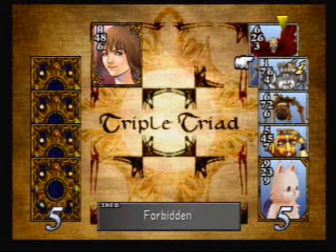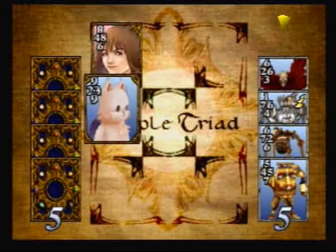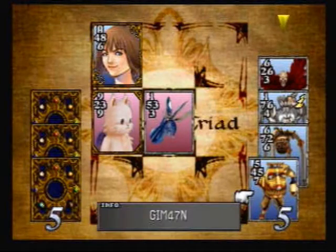At this point, it helps if you grinded for all the cards that we grinded for, because you want to have a few high-power cards — you're going to get some real crap in your random hand. You could card mod all the lower-level cards to increase your odds of getting good cards, and that probably wouldn't kill you.